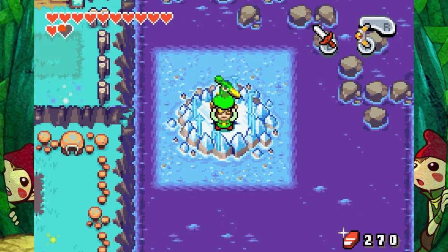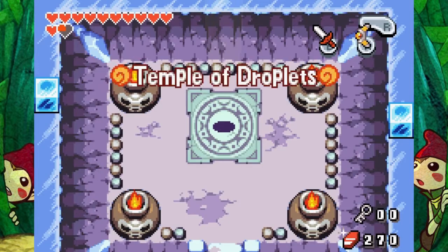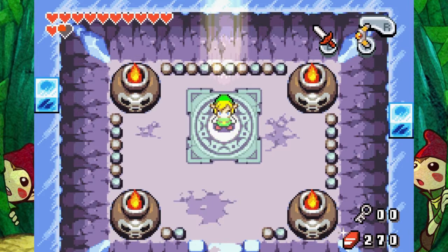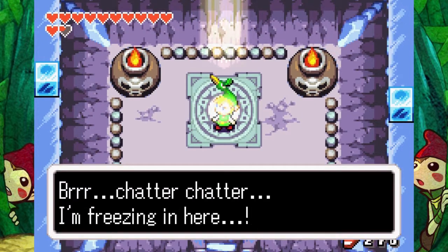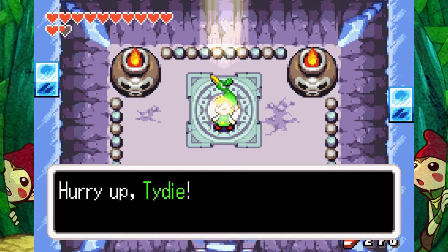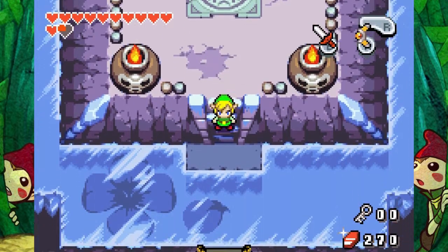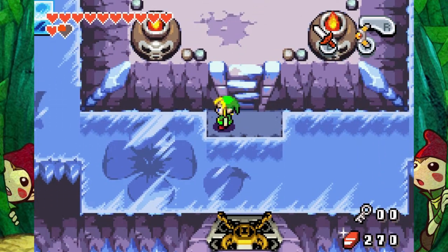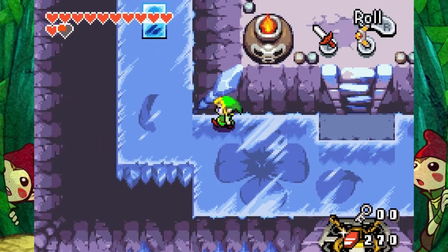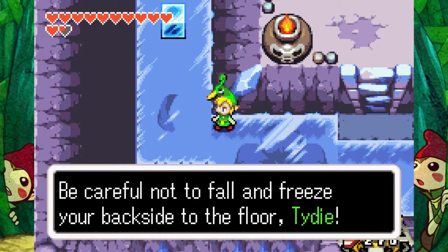Let's check out this cutscene. Temple of Droplets. I'm freezing in here. If you don't find that element quickly, I'm going to turn into a hatsicle. Hurry up, Tidy. I'll do my best. Ooh, I like this music. I really do. This floor is made out of ice. Be careful not to fall and freeze your backside into the floor, Tidy.